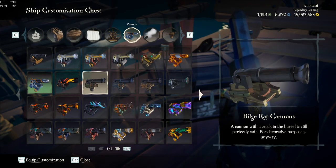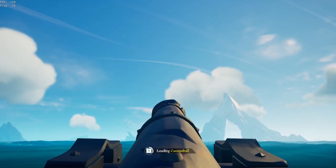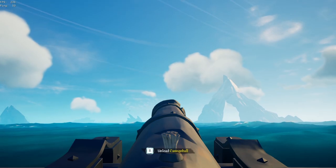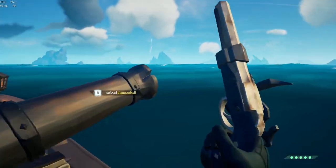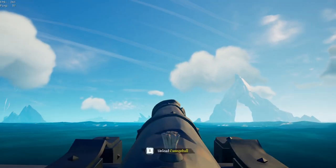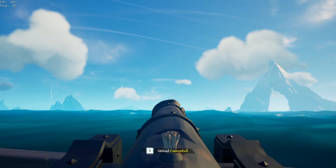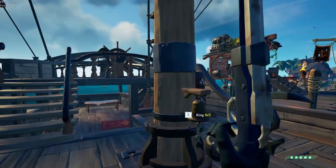Next, we have the Bill's Rack cannons. These cannons are also very similar to the Sailor cannons, which makes them good. As you can see, they have a slightly bigger scope on the top, but they're still pretty good. As you can see, the aim for the boats — yeah, that's a very, very nice shot.